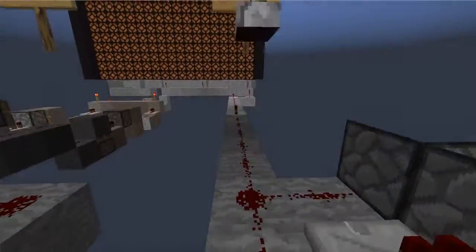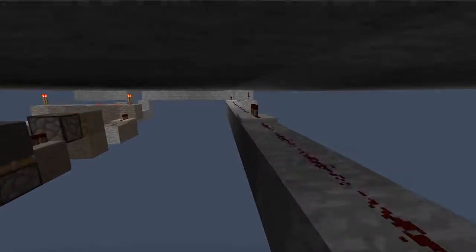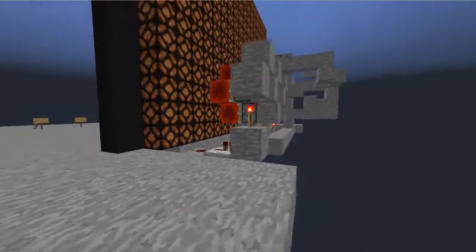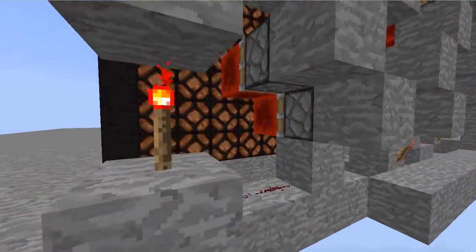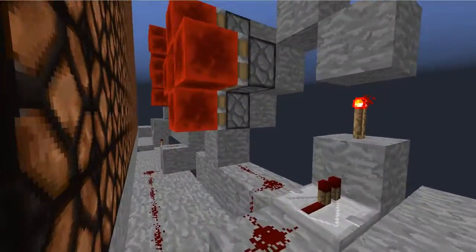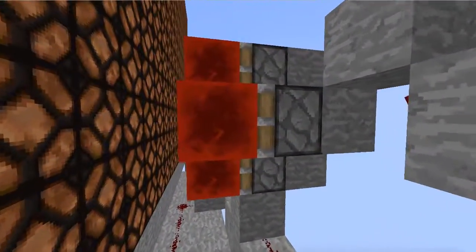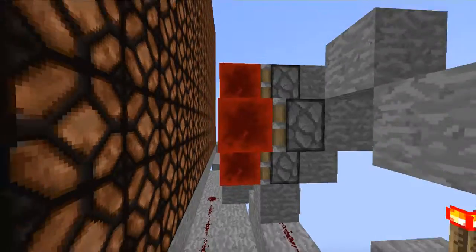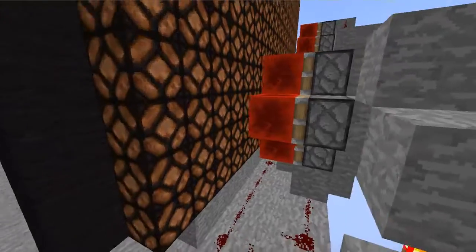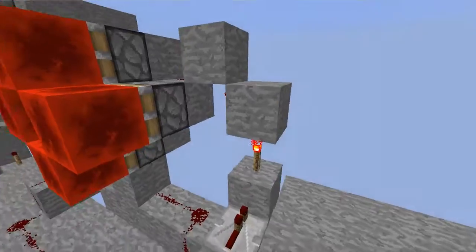Let's follow the on switch. Here's where the sound comes from — I just have it run into some pistons. Then it goes up to this little contraption, and this thing is the on switch itself. You can use repeaters, but that only powers like 1, 2, 3, 4 blocks. So I'm using redstone blocks and pistons, and it's in the little on shape.